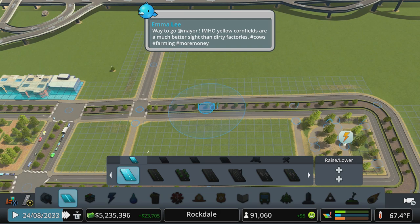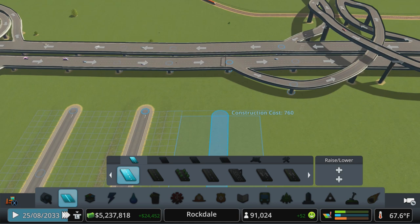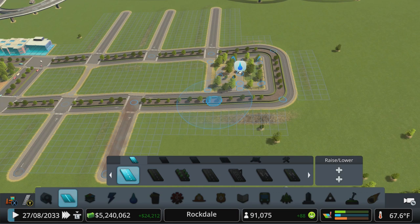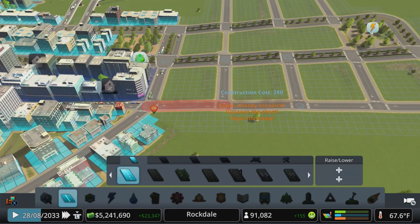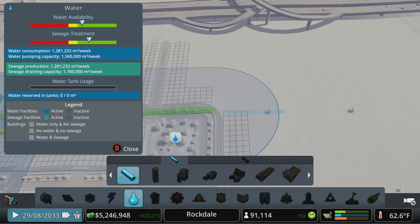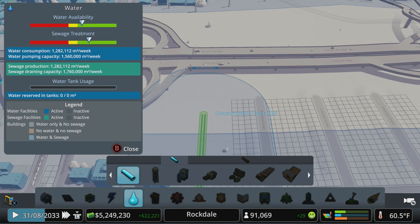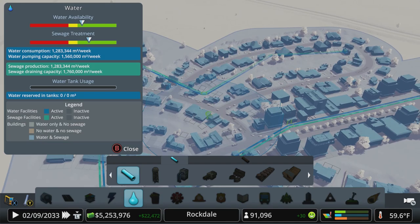We'll spin a couple blocks off this side, doing three-way intersections to avoid four-ways. Then we'll do the same thing on the other side, connecting that street up. We knocked out an office there, but that's okay. We need to do water next — power will spread once buildings move in here, since they tend to move in next to other buildings rather than jumping out to the middle of nowhere. We'll extend our coverage out to 440 just to be safe and get that minimal overlap.